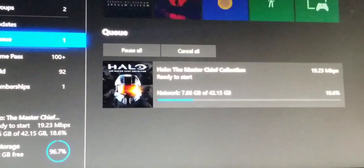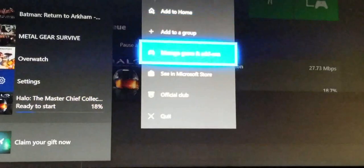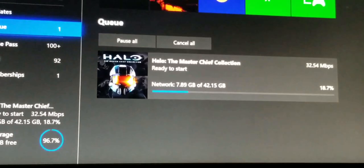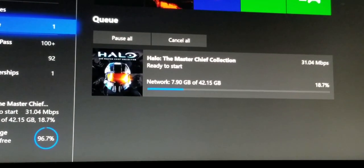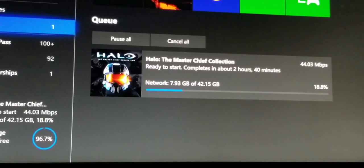So, as an example here, I'll go back to the queue, and you can see my download speed is about 22 megs per second. Let's go ahead and exit the game and see what it goes to. Went up to 27. Now we're hitting 30. Just give it a minute to exit out everything. Boom, 38, 44.